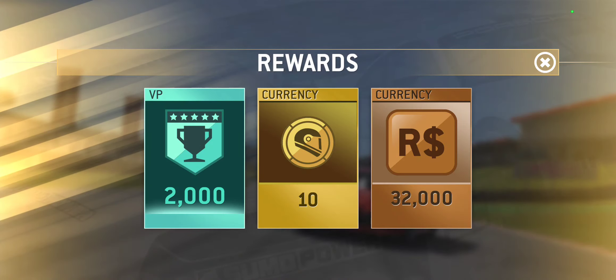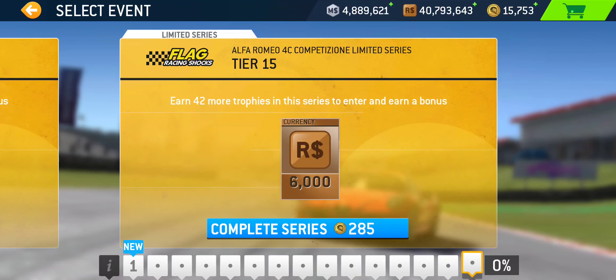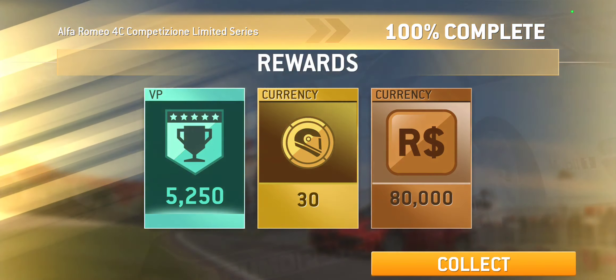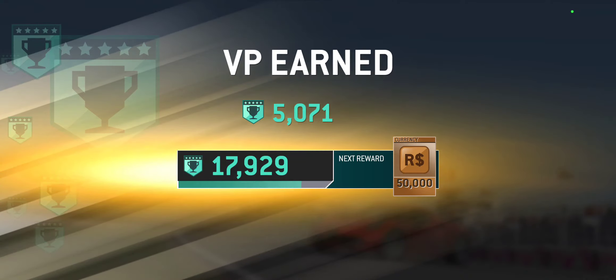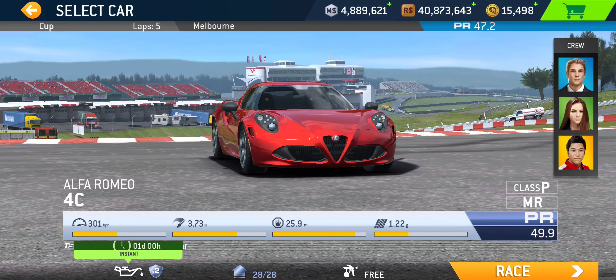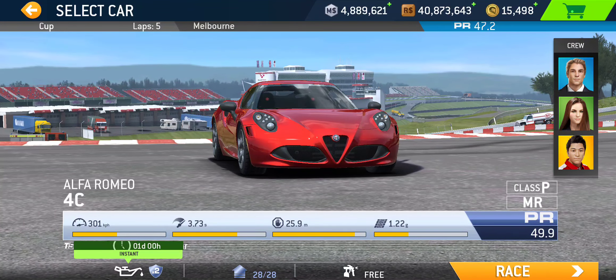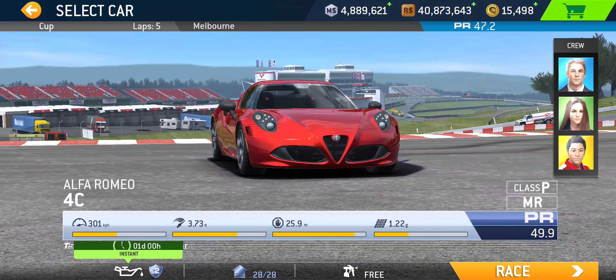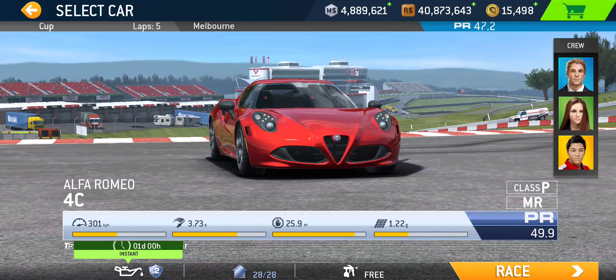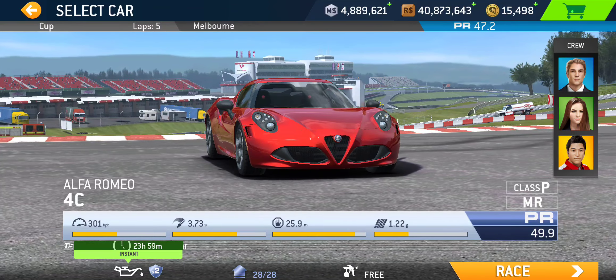And then of course the 100% completion — if you don't own the car, you get to win the car, plus 2,000 victory points, 10 gold, and 32,000 racing dollars. For that, you need the PR requirement of 47.2. And yes, we're sort of back to the old format where you get a full 24-hour instant service and instant upgrades available on this car upon completing the first event — so 24-hour instant service is definitely a nice bonus.